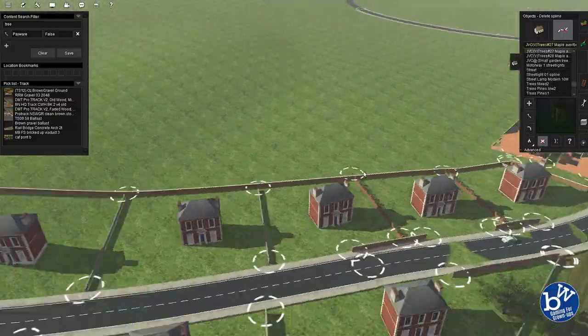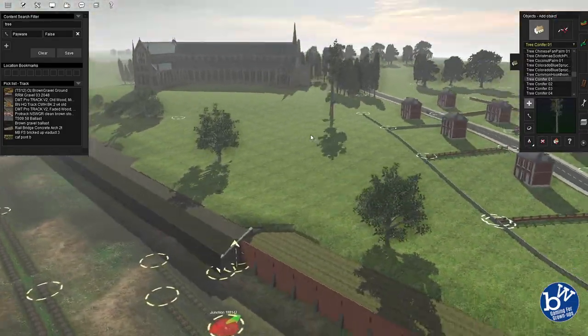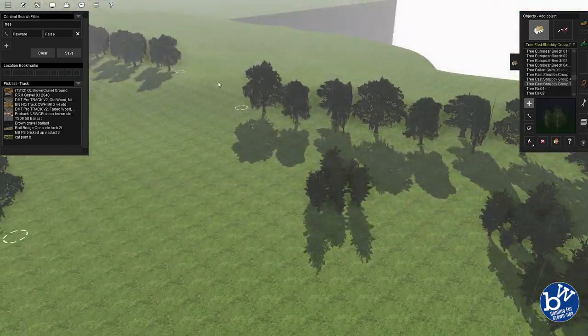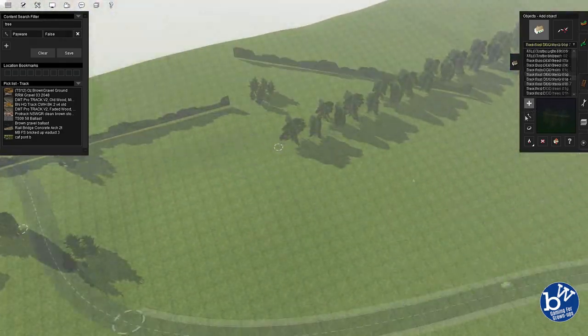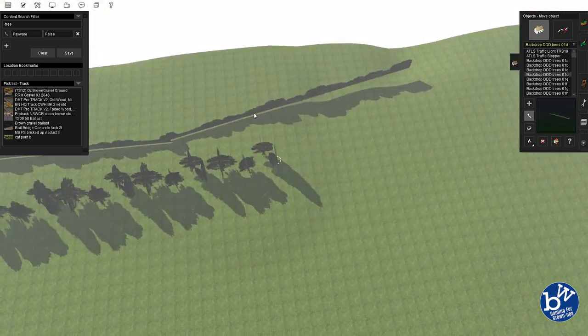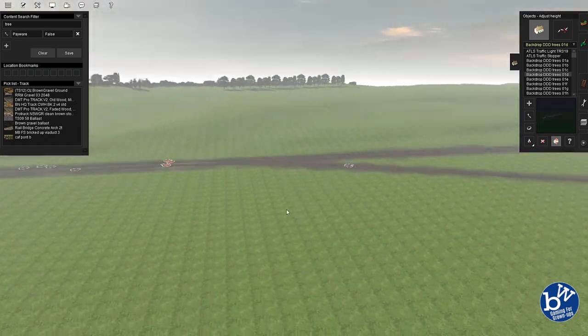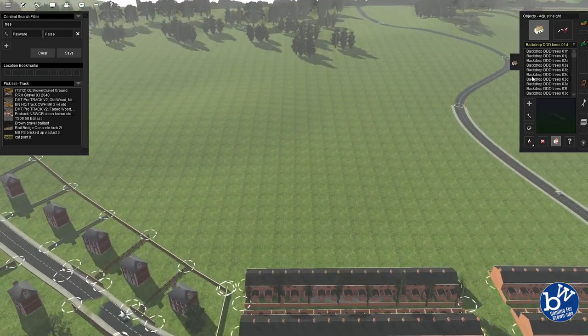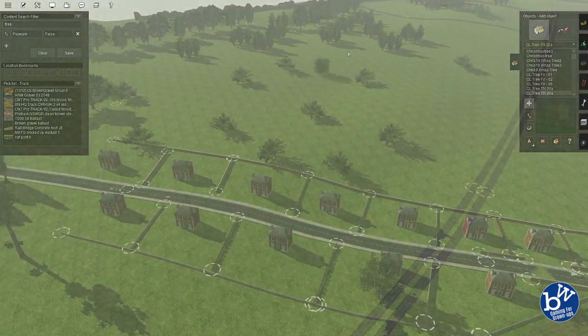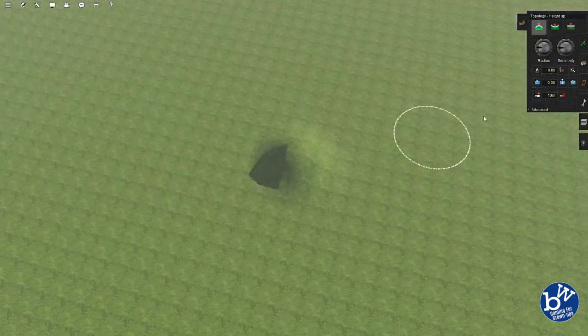The trees we're going to put down explain the fill. We're going to put a lot of trees down — most of them are very low poly — and this area is going to be very heavily wooded. It's probably a performance hit in the end because with so many trees you probably won't even see them. And that starts the trees.